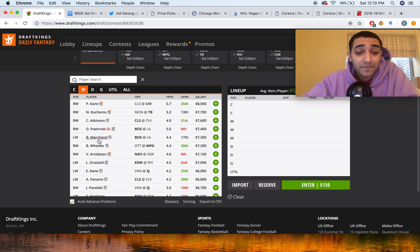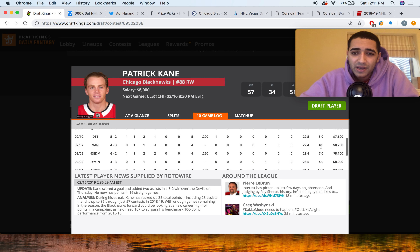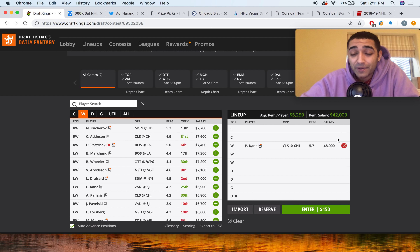Moving on to winger. For my high-priced winger, there's no other guy I'd rather talk about than Patrick Kane. The stuff he's been doing is absolutely absurd. He's essentially the Brent Burns of forwards, skating a minimum of 22 minutes a night — which is absurd for a forward, like Connor McDavid. He's skating as much as really good defensemen and shooting the puck like crazy, staying out for the entire power play. He's like Ovechkin but in Chicago. Aside from Brent Burns, who is always the best play on the slate, Patrick Kane is probably my favorite play on the slate.